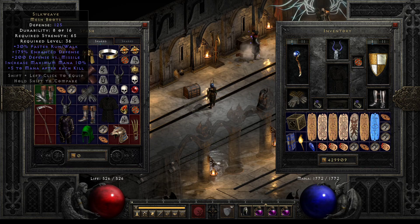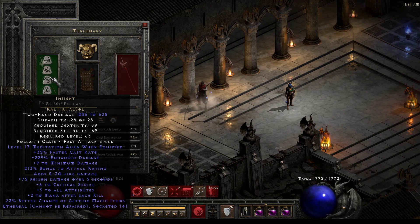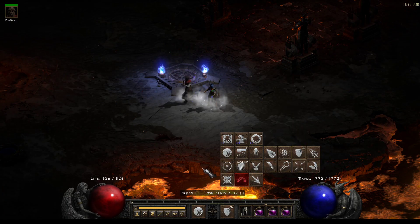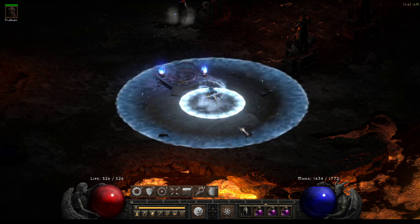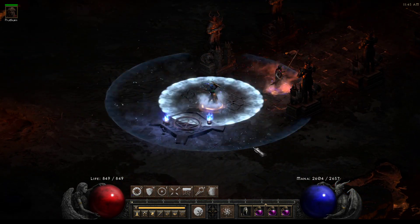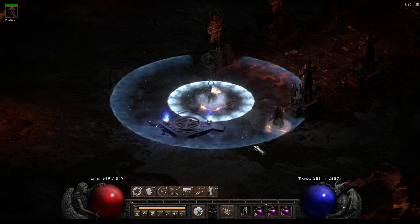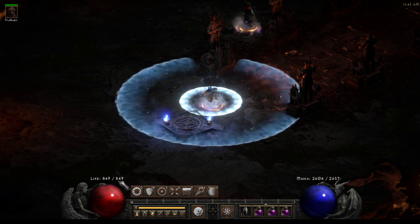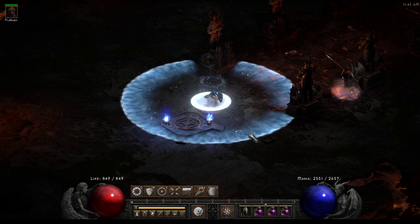Energy Shield will make you really beefy — you don't have to worry about resistances near as much. On top of that, you're going to have a really high mana regen, especially if you're using a mercenary with a Meditation aura armor. With the builds I usually run, if you go ahead and take a look, I can sit here and spam Frost Nova and my mana goes down slightly, but not very much. Now with Battle Orders on, it goes down even less. I'm taking 85% of the damage into this 2,600 energy shield or mana pool and I still have 849 life. I'm still spamming and I'm not losing any of my mana — I can teleport forever, I can spam this forever. It's really nice.